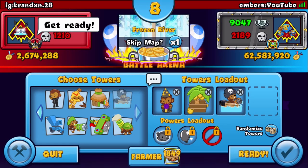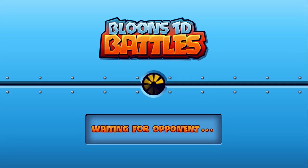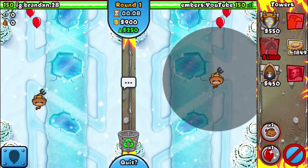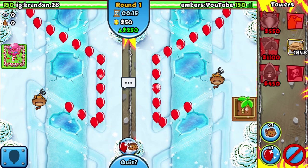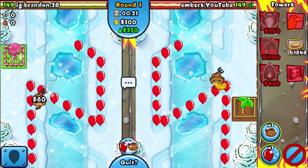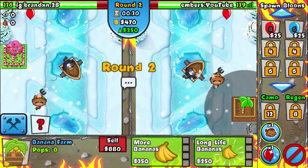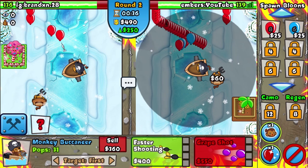Our second map is Frozen River. I decided to go for boat wizard. Which strategies can you play on this map? You can go for boat wizard, boat boomer. I saw some sub games here too with ninja or something else. I don't think it's a great sub commander map because you don't have a good place for the four-zero setup.